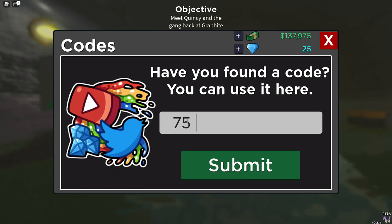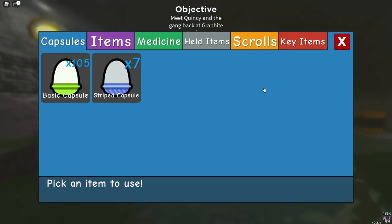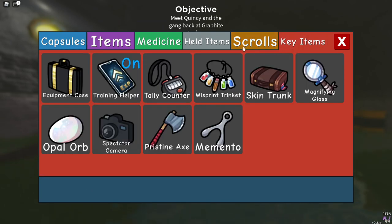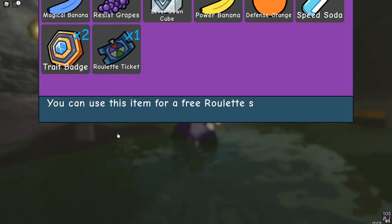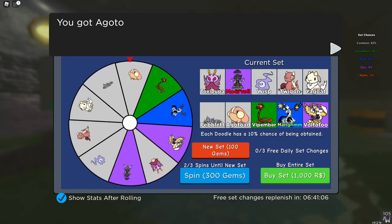And then the next code is... man I can't type... '25k likes'. This will get you a free roulette ticket. I'm actually gonna use mine now, so backpack, key items, items, roulette ticket, use. Make sure once again you are using this on a roulette you actually like.